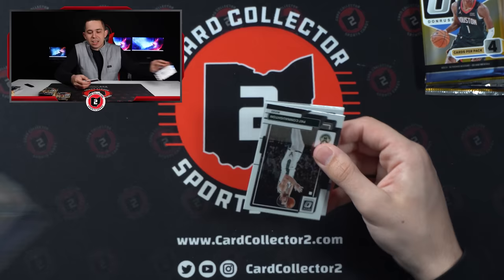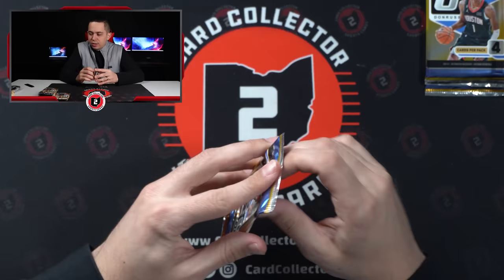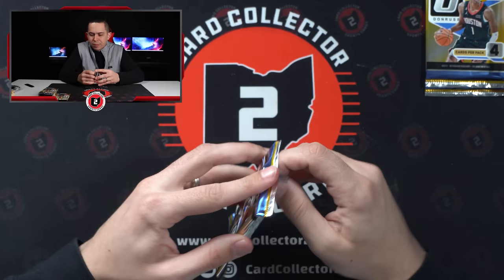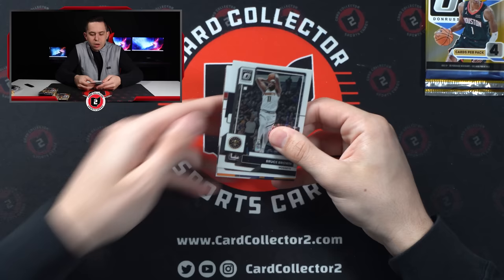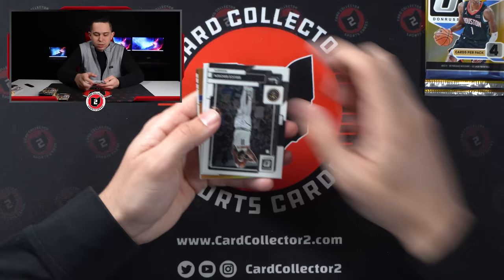Got an extra card, five in this pack - David Roddy Elite Dominators, Franz, and Birch. Here's your three card pack: Kyrie, Moses Moody, and Steph Curry Stargazing hollow. If you're gonna pull a veteran insert, might as well be one of the best players. Alright, got an orange - hopefully a rookie color. It's going to be Diabati, the Michigan kid - no thanks.